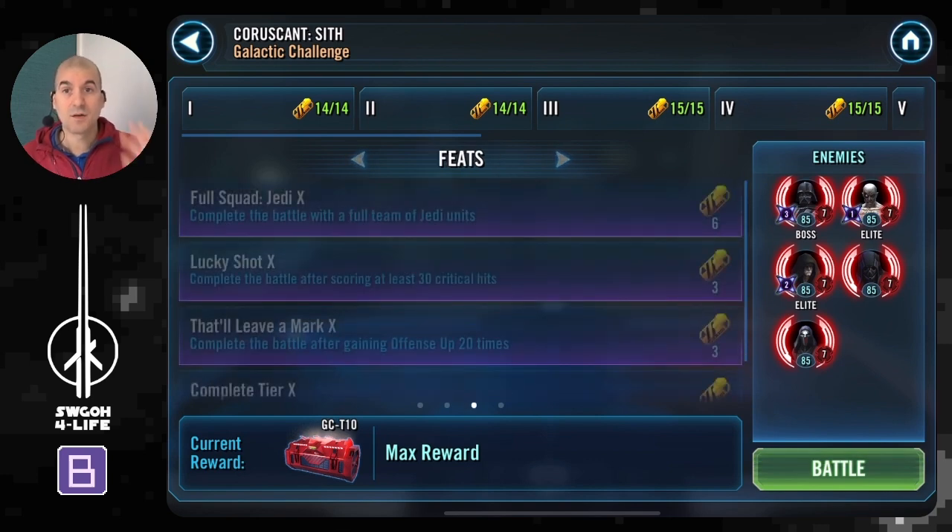Looking at the feats next — it's a Jedi challenge so we have to use a full team of Jedi units. We have to score at least 30 critical hits and gain offense up at least 20 times. Both of these feats are quite easy to achieve, you'll just have to stall the battle if you're using a full Jedi team. If you're using troopers to get those done, it'll be pretty straightforward as well, which I'll explain later.